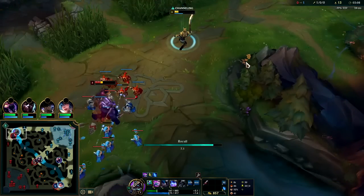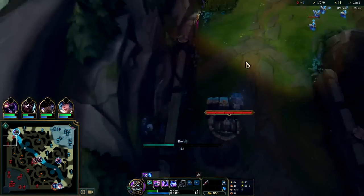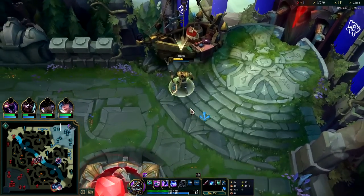Down he goes — he greeded for cannon. I don't feel like dying; he's going to pop Phase Rush off me and basically kill me, so we'll just back off. We have a pretty good back — we can go for boots or for Sheen. I prefer to have Sheen, and I'll grab a refill as well.